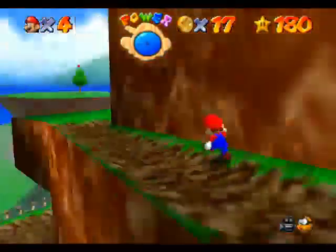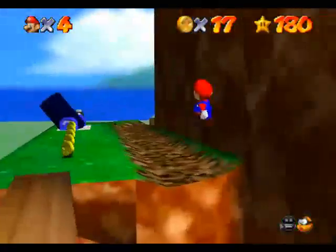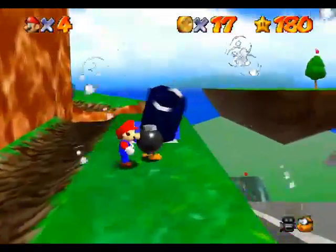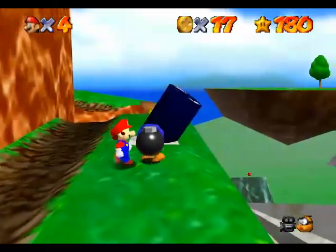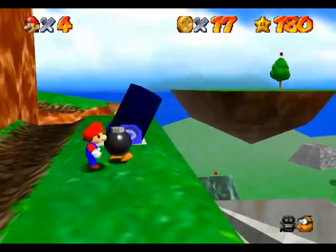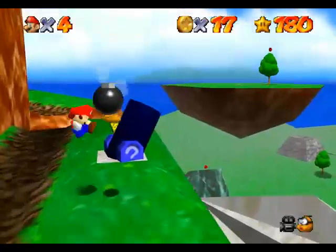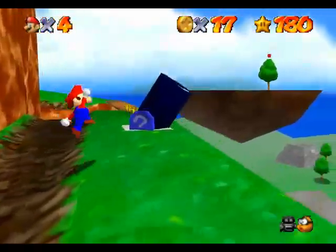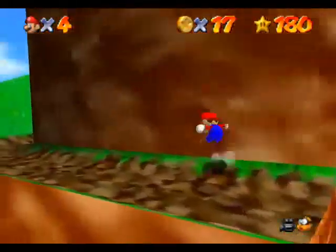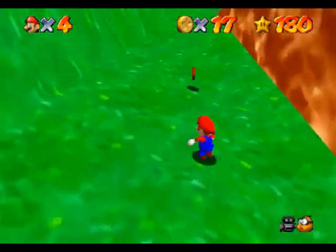Another glitch is around here somewhere. There it is - this Bob-omb. You can play around with this Bob-omb a fair bit. One of the most noticeable things is you can grab it, jump and ground pound. And it stays in place. My hands just play around with buttons sometimes, I really don't know why.